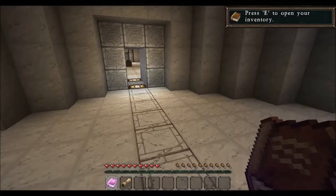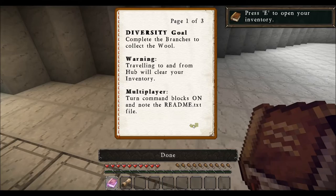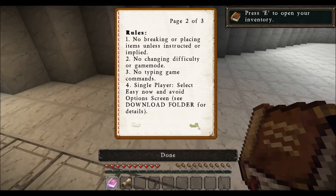Alright, let's see. Diversity goal: complete the branches to collect the wool. Warning: traveling to and from hub will clear your inventory. Multiplayer: turn command blocks on and note the readme.txt file. Rules: no breaking or placing items unless instructed or implied. No changing difficulty or game mode. No typing game commands. Single player: select easy now and avoid options screen. See download folder for details. Highly recommended: brightness full, resource pack default, clouds off, render distance 16. Begin: head in and grab the introduction wall. Diversity game by QMAnet.